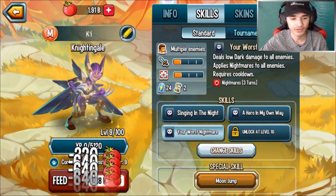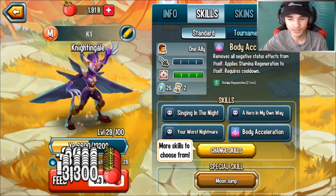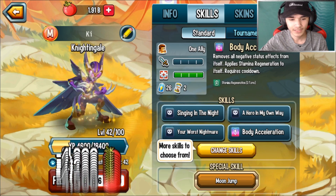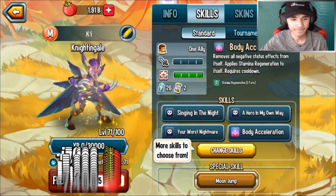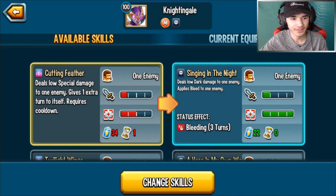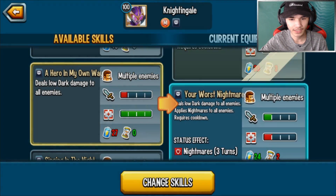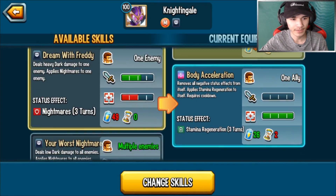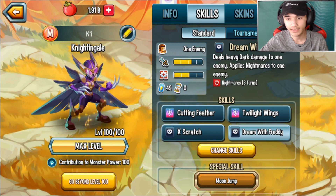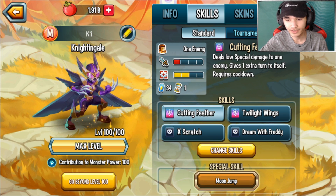That is her final form — Body Acceleration. So far I've gotten one of the best skills, although I don't know if I'll be using Body Acceleration. I'm gonna use her as a full attacker. Let's go ahead and change the skills: we have Cutting Fetter for the first slot, then X Crash — yes, that's one of them — and finally Dream with Freddy, which is the last best skill. So I'm gonna run two extra turn skills.